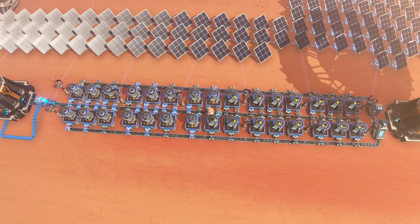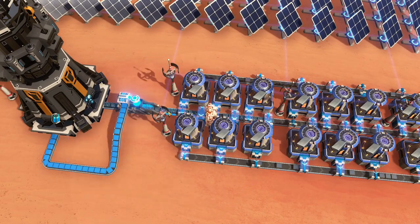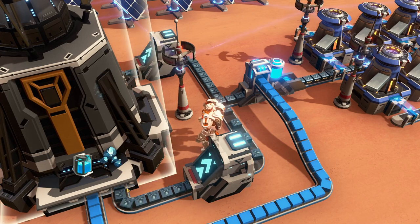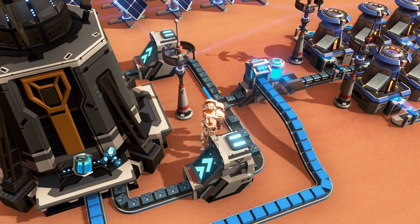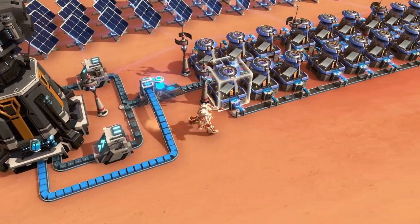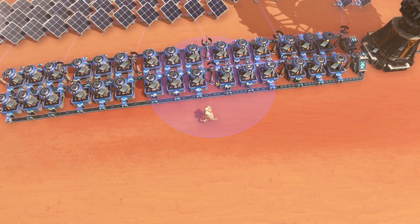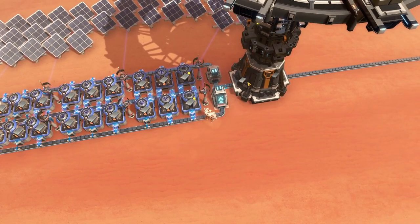How can we solve that? We solve it the same way - we add in a piler on this side. Now we have two incoming belts with ore being stacked up by the auto pilers, and that means we effectively have 60 ore per second on this belt. We are spraying that belt once it comes together and it goes into the smelters. As you can see, these smelters are now working at optimal speed. We are stacking up the end result, so we effectively have 30 iron per second on each belt on the sides going into the ILS.